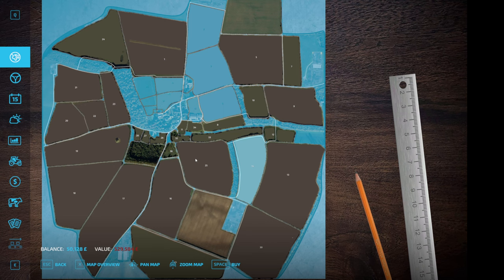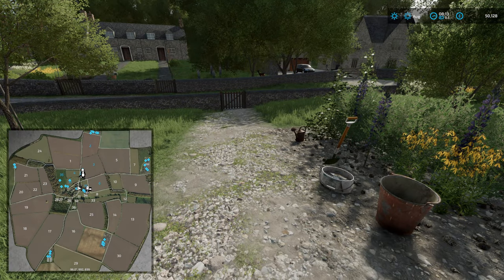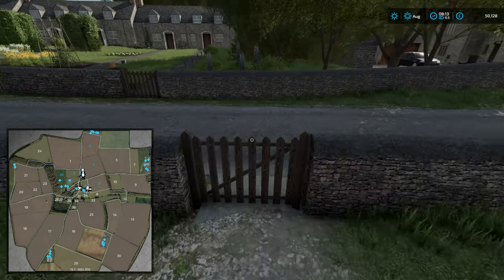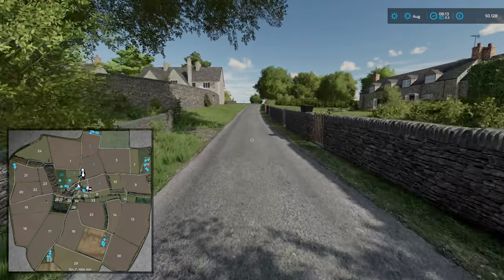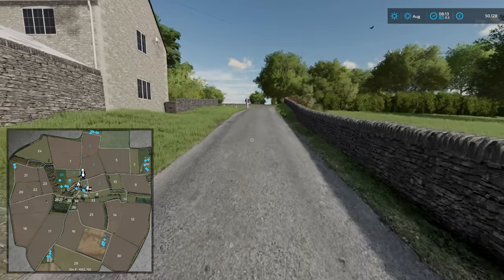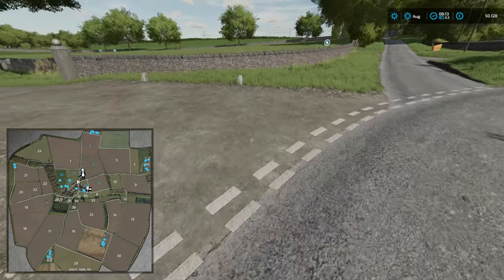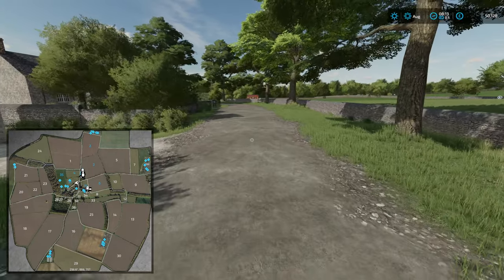I'm already getting Marwell Manor vibes. I loved Marwell Manor — the farm in the middle, with a goal of owning every plot of land without cheating. Beautiful map. This gives me that vibe. I've been following the development of this map way back when it was announced for FS19 when Oxygen David first started working on it. I was super excited then, and I fully understood the reasons for the delay in bringing it over to FS22 with everything we can do now. Look how beautiful this is.